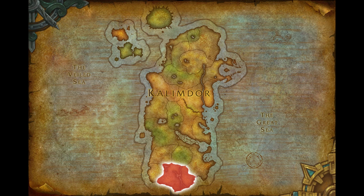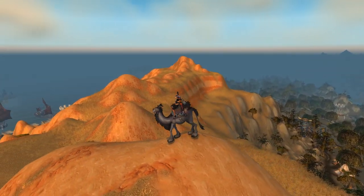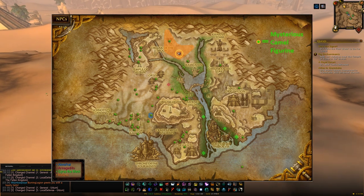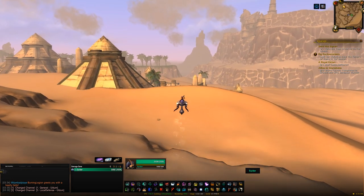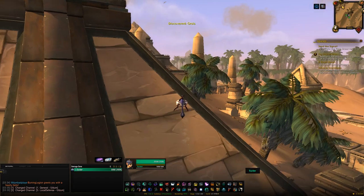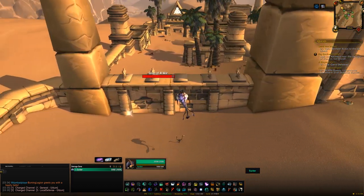The next zone is Uldum, which has a handful of mounts. The first is the Grey Riding Camel, which is quite difficult to get. Throughout the zone you'll find an item called the Mysterious Camel Figurine — it can spawn pretty much anywhere across the zone and there can only be one up at a time with about a 2–8 hour respawn. If you find one and click it, there's about a 5–10% chance of it either turning to dust or teleporting you to a phased area where you kill a rare spawn to get the title and the Grey Riding Camel. The figurines are really small so you have to be paying close attention.